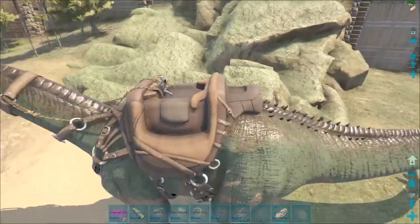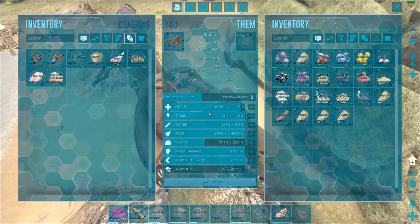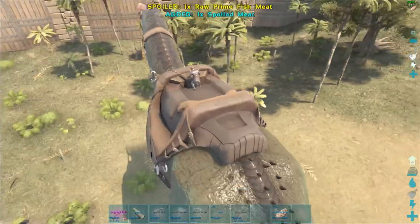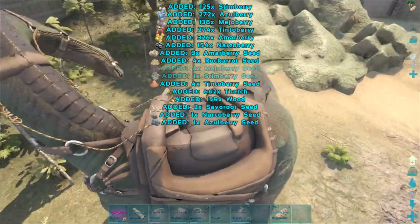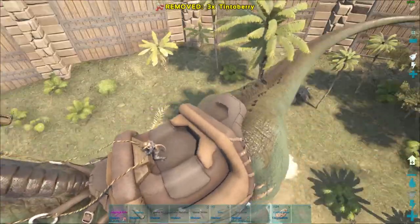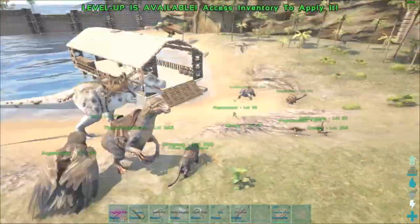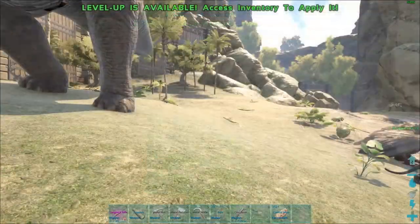Alright guys, I've done way more leveling than I intended — I took him out and bumped everything into speed. Look how fast he goes now — pretty much a race car at this point. This guy collects pretty crazy, which is great. I've been collecting a bunch of stuff — mostly thatch and berries — but it'll make it really easy to get a ton of narcotics going, which I may start cooking. Next I want to take out one of those little Ichthyornises we tamed and see how it looks.